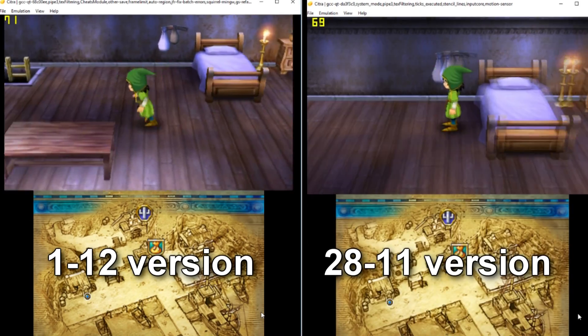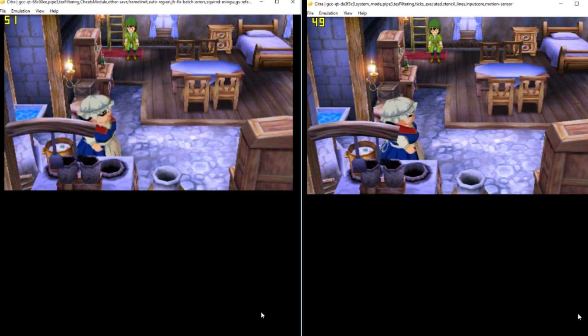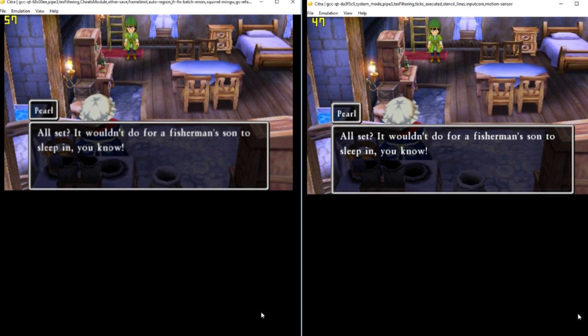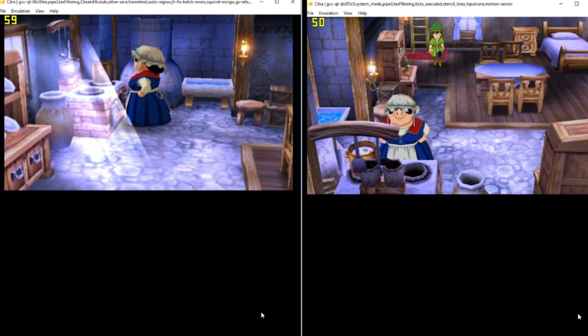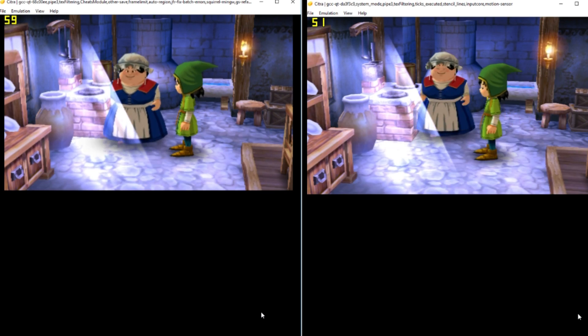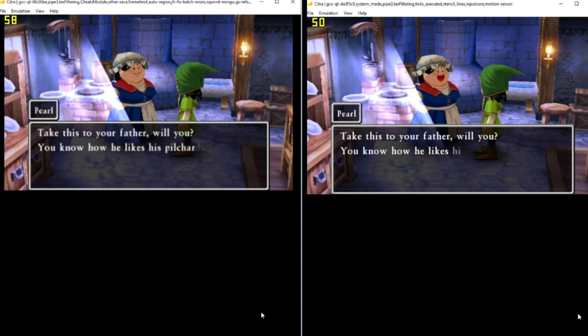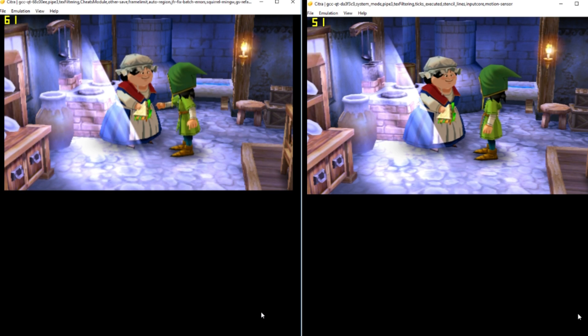We start off with Dragon Quest: Fragments of Forgotten Past. It's an old school RPG genre, which I personally really love to play. We can see the difference between the two versions. The new version is way way faster than the old one, averaging 8 FPS above it. I'll stop talking a bit so you can enjoy the beautiful game soundtrack.